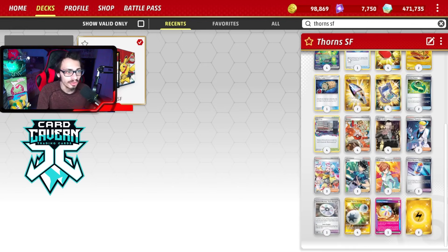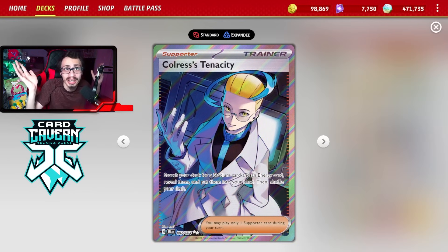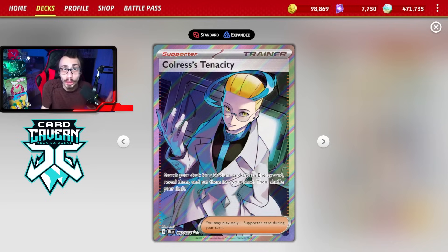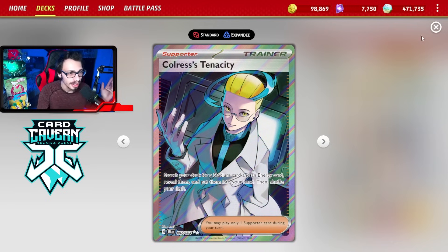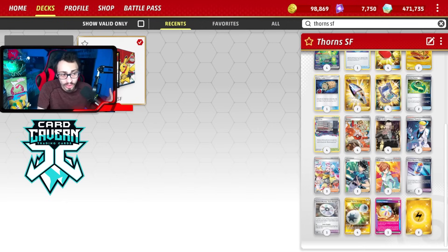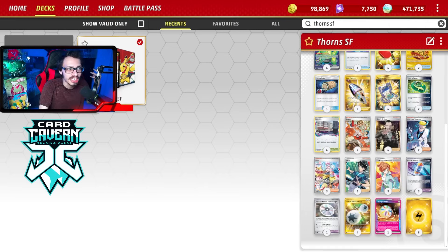Lost City is very important - mainly good against stuff like Gardevoir where they can use Flutter Mane against you, but you can Lost City their Flutter Mane. Really good against Mimikyu too - if Gardevoir plays Mimikyu you can Lost City it and also play Canceling Cologne. Colris's Tenacity is just a great upgrade - getting Lost City and energy for free is insane. A Poke Gear can turn into a Double Turbo Energy instead of using Arven for Energy Lotto. And if Regidrago Curems us with Colris in the discard pile, all their energy gets discarded anyway without Ogre Pawn's ability to get it back.